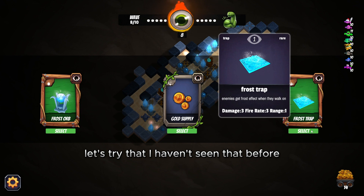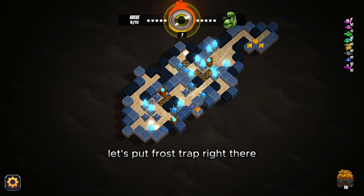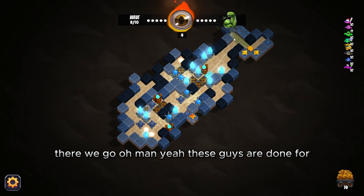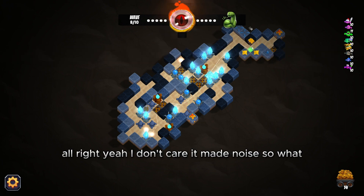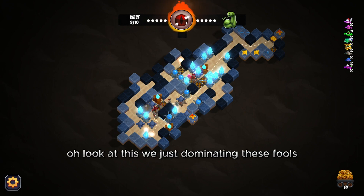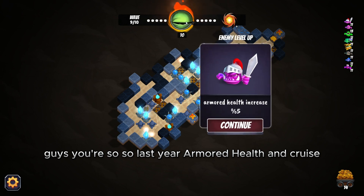We'll put the frost trap right there, that should slow them down a bit. Oh man, these guys have no chance. Wave nine here we go — yeah we're just dominating these fools. Armored health increase — another enemy upgrade. Let's get some cards. Another frost trap, let's put some down here to slow these guys down.